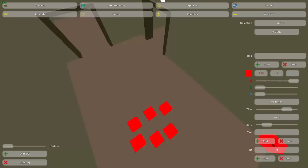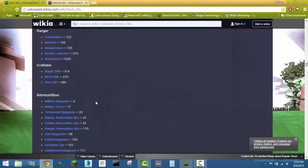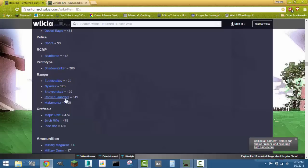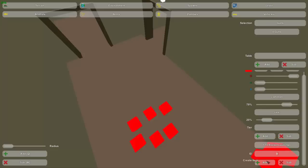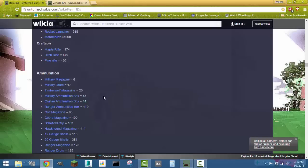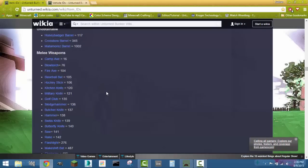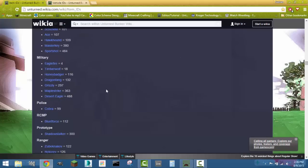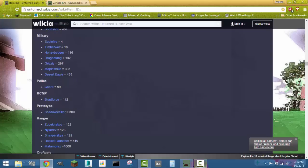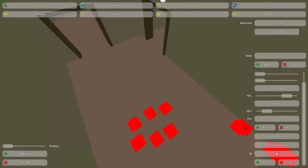Now let's go into the rare tier — right now we have common selected, but if you click rare, all those items disappear because there's nothing in the rare section yet. Let's find something that's really rare. Rocket launcher — that should be rare — ID 519. And I was also looking for the Shadow Stalker, which should also be really rare because those are OP weapons.